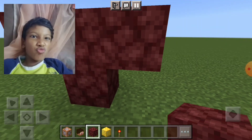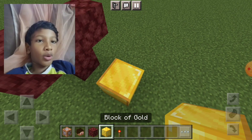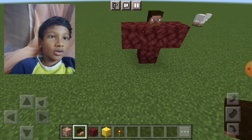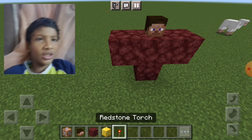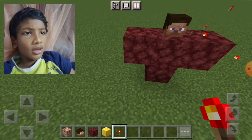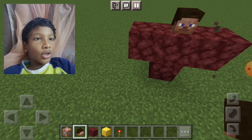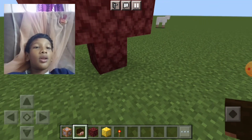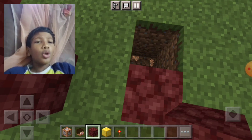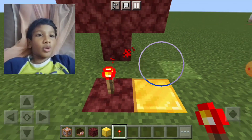Be careful what you wish for. Now we put this head here. I think it should come like this — not like this. Like this. This is just perfect. We should place a netherrack block here, a gold block here. I broke two blocks. We should put a redstone torch right here.